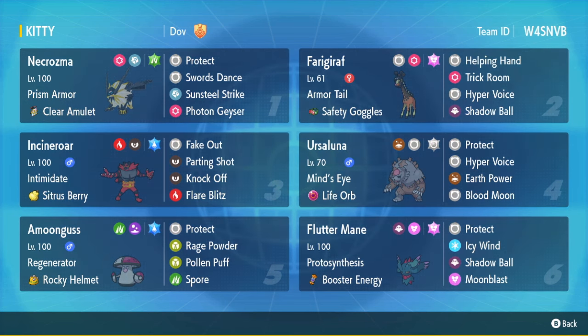It is a Psychic/Steel type, kind of the same typing as Metagross, which was used decently back in Regulation F. You also have Prism Armor, which is a really good ability, some really solid stats, and two signature moves: Sunsteel Strike and Photon Geyser, which is a really high base power physical Psychic-type move. So it has some stuff going for it — I just don't know if it's really the greatest, but we're going to see how it does.